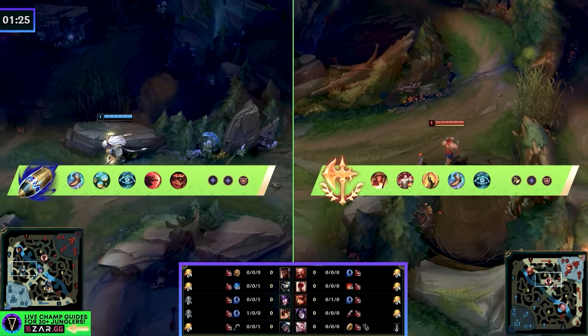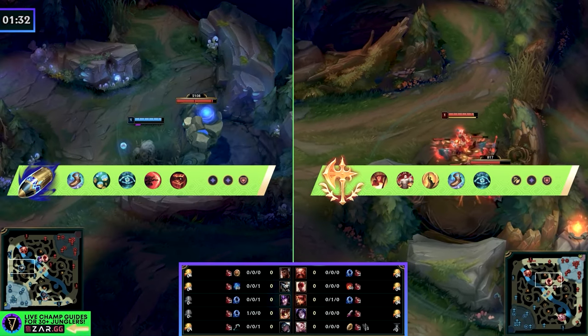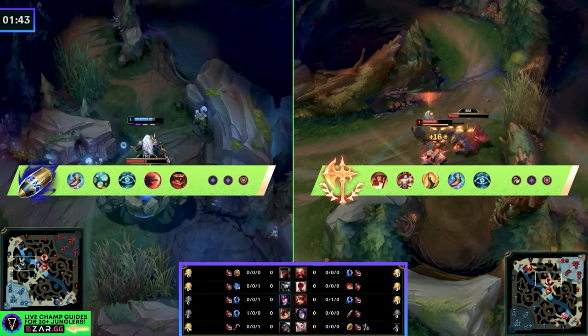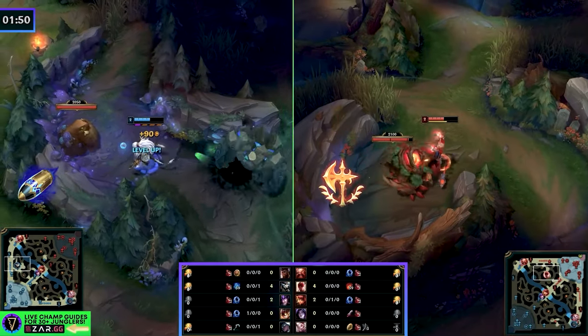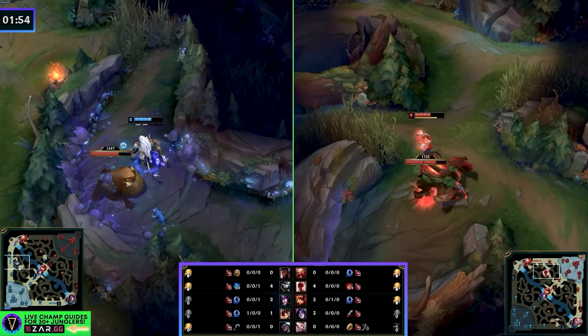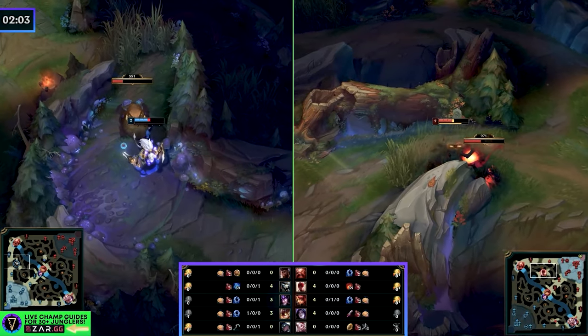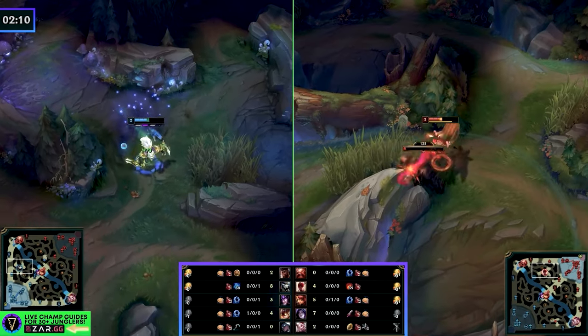Rengar's team kills the Annie in mid lane. You're the Lee Sin — they see you, they know where you're starting. You also know where Rengar is starting because it's 1:11 when he disappears going up. He will start blue, you will start Raptors. Now the mind games begin. We've talked about jungle decision making a lot recently, but because we're pathing in the same direction, it shifts our idea of what we want to accomplish.